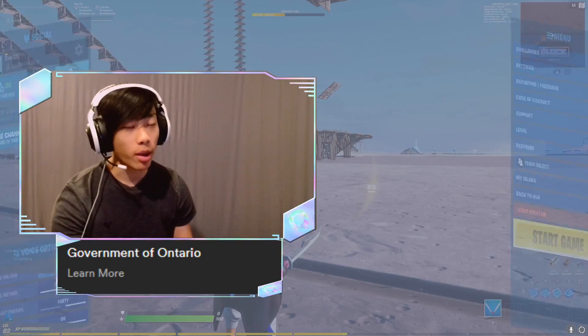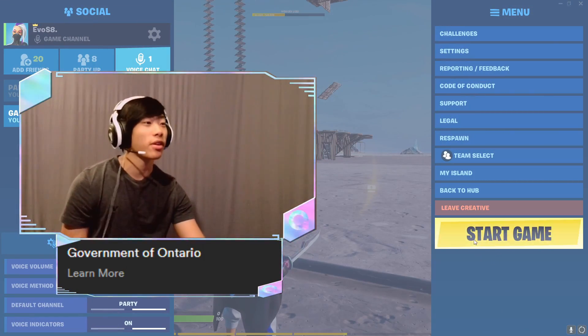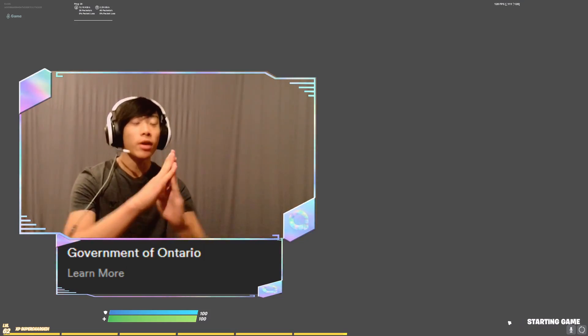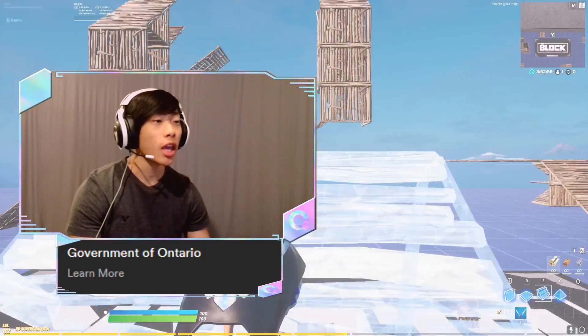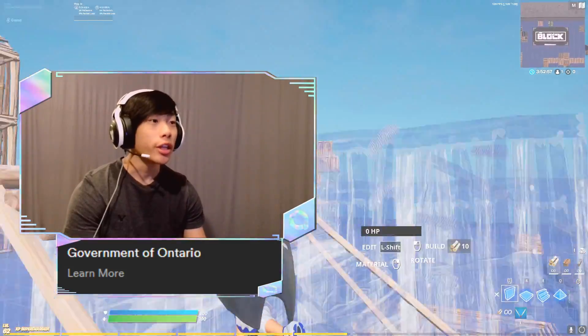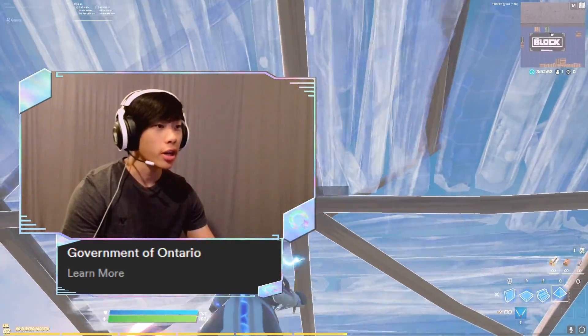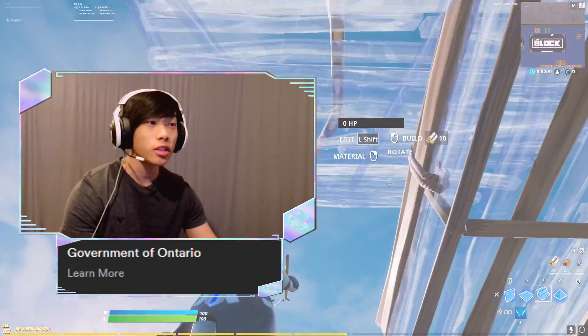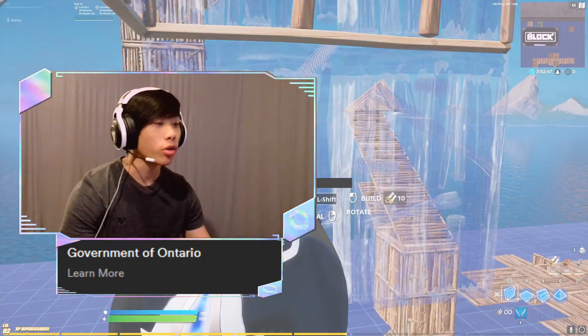So you're now in your creative map. You just want to hit your ESC button — for some reason I forget what it's called — and hit Start Game. This is probably the most simple way to start the game. But now that we're in our game, just build. This is probably my favorite way to practice Fortnite — just building. Because honestly, it is super easy.